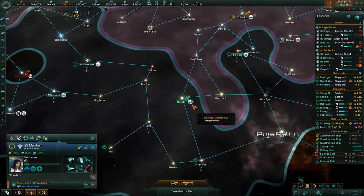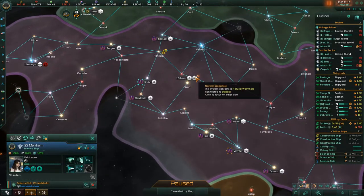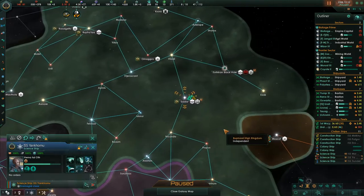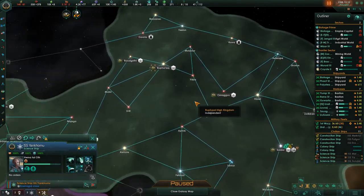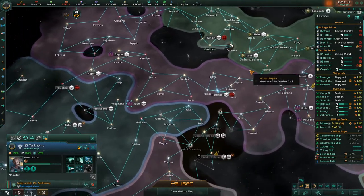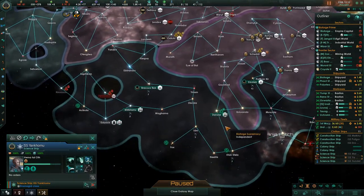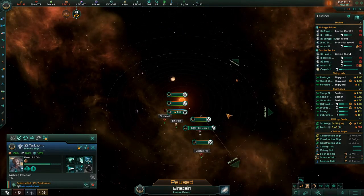So science ship — you went through this wormhole. Where does this go? Up here in the Versac Empire. Can you go see where this one goes? Since they're friendly you might as well take advantage of it to learn where all these wormholes go. That one goes over there. All this system up here — this is probably a fallen empire, which I'm not excited to discover. So I'm going to send you back to assist research at Einstein.